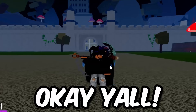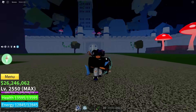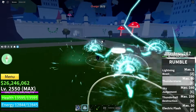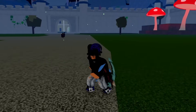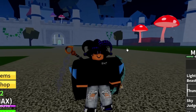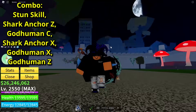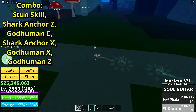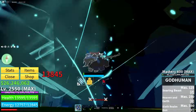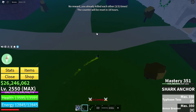And GG again bro. Okay, it's time for the combo showcase. For this combo you're gonna need God Human, Shark Anchor, and Soul Guitar. You don't even need a fruit for this combo — I'm just using this as a side fruit. It's really good and has extra stuns, so it'll be easier to do big damage. For stats you're gonna need Sword, Defense, and Melee. I'm also using Hunter Cape as it boosts your melee and sword damage by 10%. Let's pop the combo now.